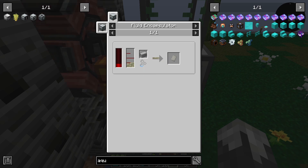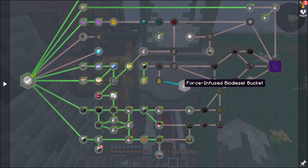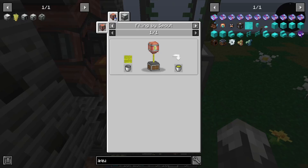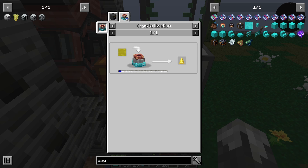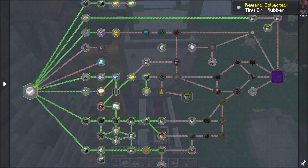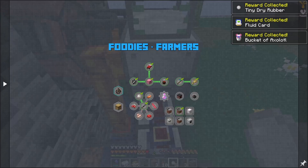That will get us absolutely nothing quest-wise, but we're ready to move on with our polyethylene. I think we'll wait till the next episode for that. We'll get into the liquid crystallizer, look into force gems, forces-infused biodiesel — this will allow us to get twice as much stress units as regular biodiesel. I'm pretty sure together it's one biodiesel plus one force gem, which is not bad.